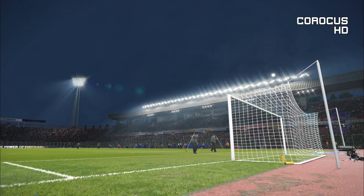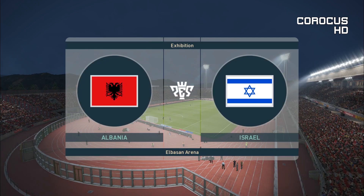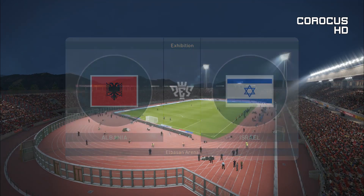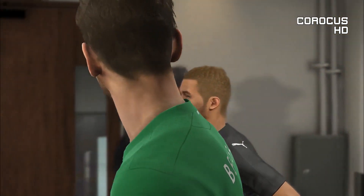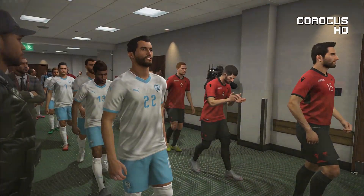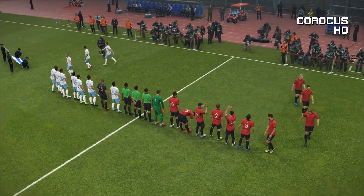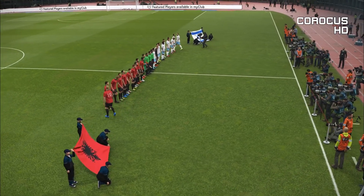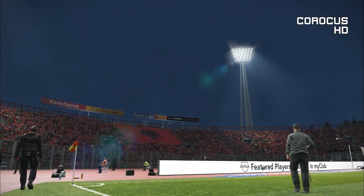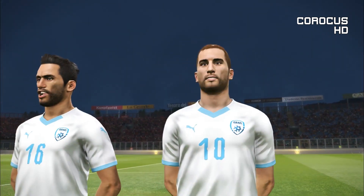Hello everyone and welcome to this League C Group 1 match at the Nations League, Albania against Israel. It is very interesting to have a look at the previous meeting between these two, very recently in the World Cup qualifiers — both teams winning away from home. Israel winning 3-0 in Albania, Albania then winning in Israel 3-0.